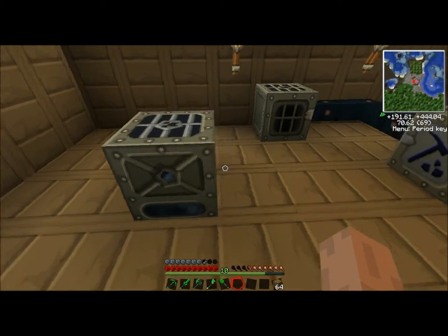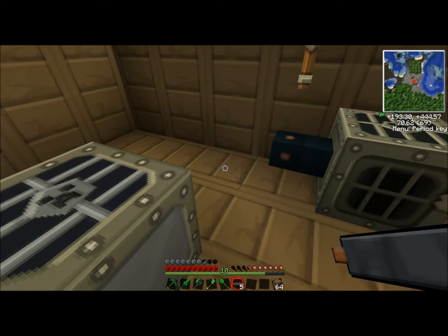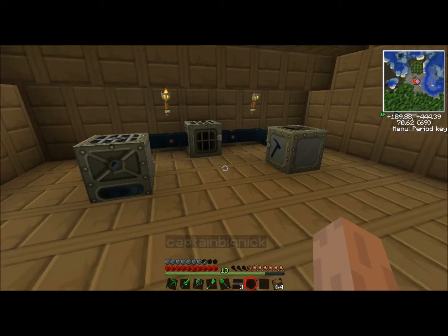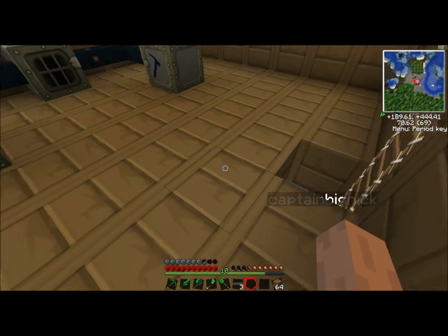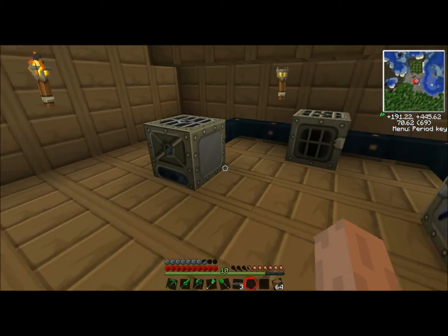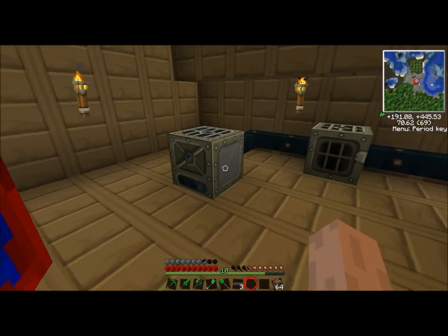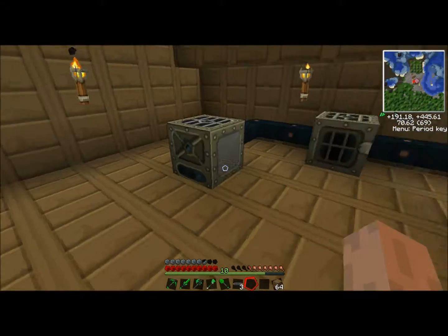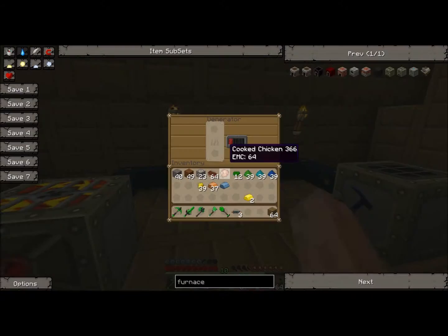I'll place this one right here and connect these up with some copper cables. Now, the goal of this is to eventually get it piping into this. So we're just going to put stuff in a chest right here and it's going to get macerated and then smelted — that'll be cool when we get that up and running. Cool dust smelting away.